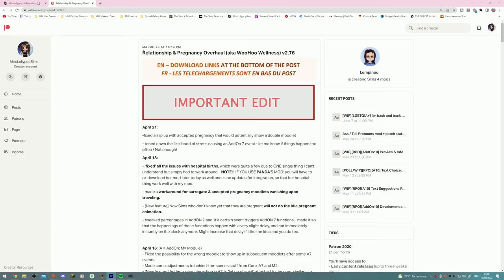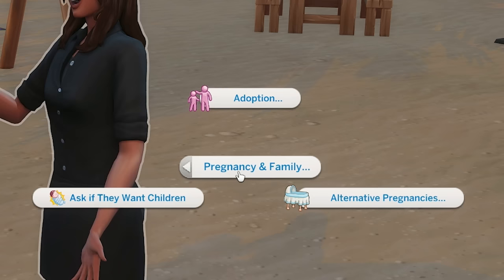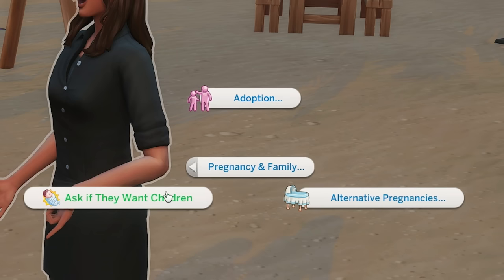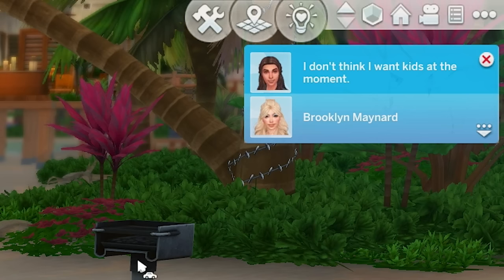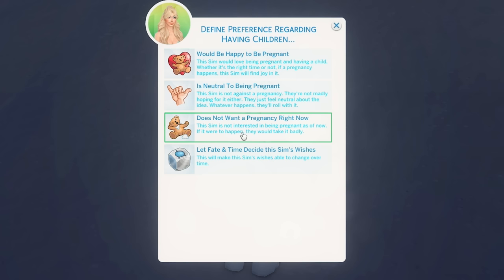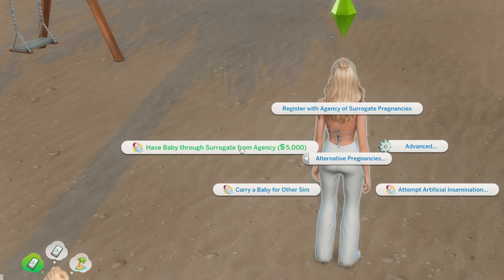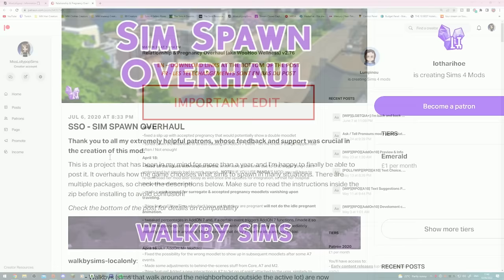We've got the Relationship and Pregnancy Overhaul mod — this mod is absolutely huge and very difficult to cover everything in. Some favorites are that your Sims can ask about fertility or ask about protection, whether they've got condoms or if your Sim's on birth control. There's also an option to adopt, which sends you through an adoption process way better than the in-game one. You can ask a Sim if they want children and each Sim will have different preferences. You can change it if you want. There's also pregnancy through surrogacy, and your Sim can actually be the surrogate for somebody else.